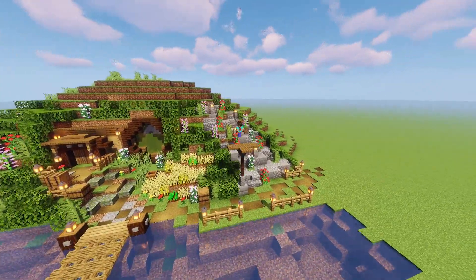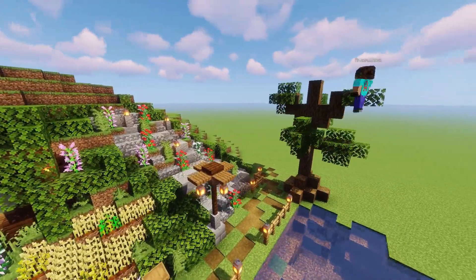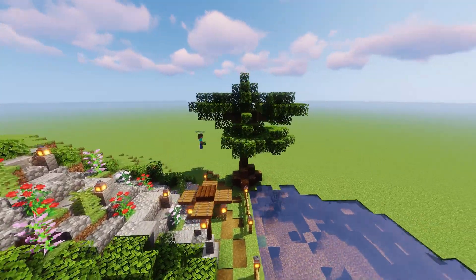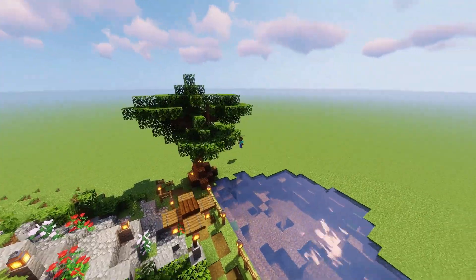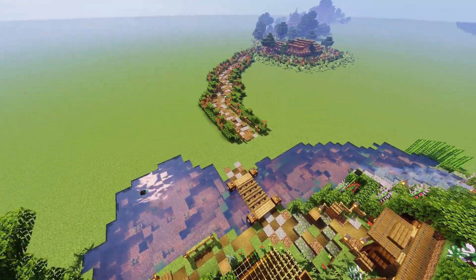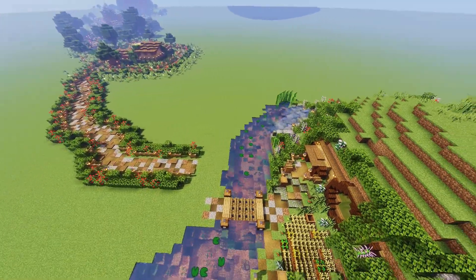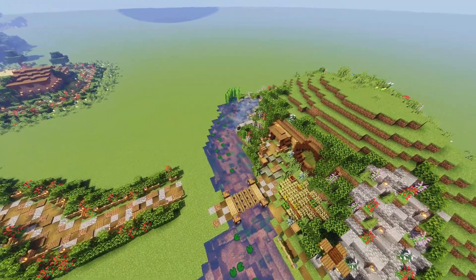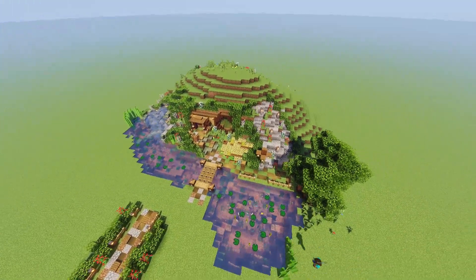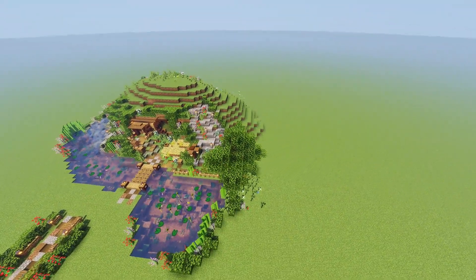I then built a custom lamp that would light the way in along the path, using trapdoors and a hopper, and thought a custom tree would also be really welcoming at the side of the lake. It's then time to put some life into the water itself — using some sea pickles I lit that up, put in a lot of seagrass to make sure there's life inside it, and trimmed it up with lily pads and put some fish in too, which gives good movement.